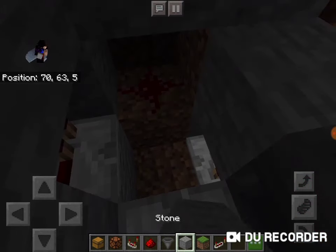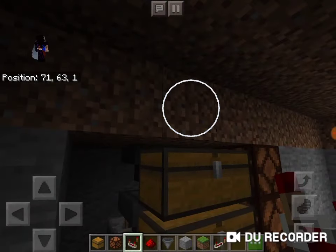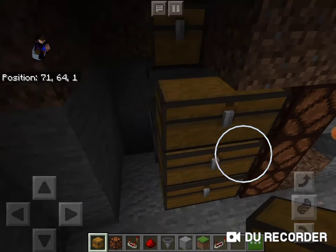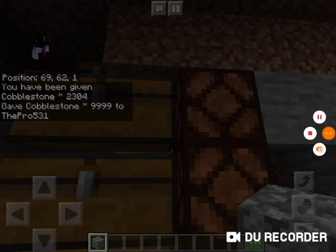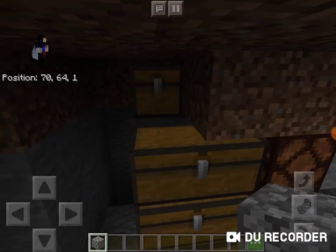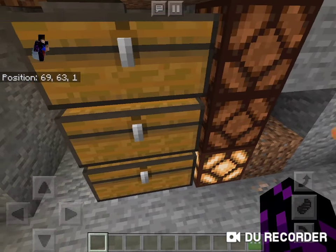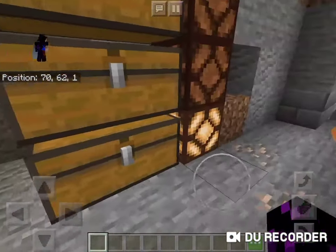For the third one, we're going to want to place a block there and a comparator there. You put your items in by using this chest up at the top. Now, as you can see, this chest is full of items. When I place one more item into this chest, you can see that the redstone lamp will turn on, because there are items in this hopper — the comparator is detecting that and turning on the redstone lamp.